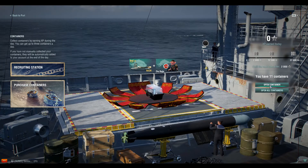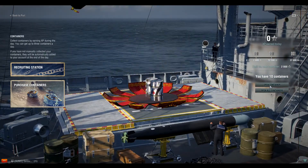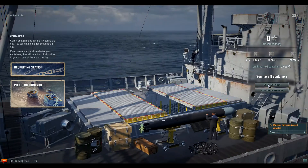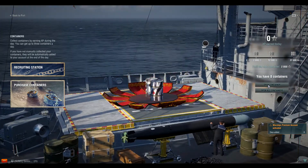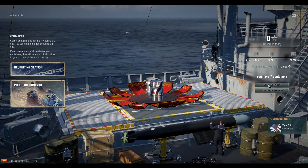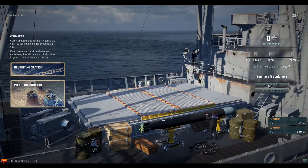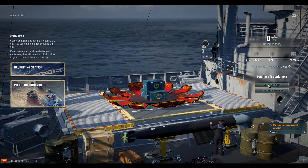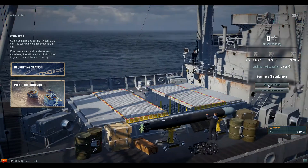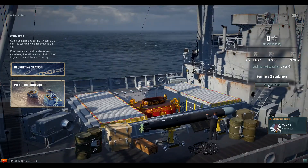I already had the Wukong so I'm kind of cheating, but I still have 11 containers left and at a 10% drop rate that means I could probably expect to get another ship. I forget what would happen if I already had all the ships — we'll see. If you're looking to buy coal, this is definitely the way to do it, because you'll also probably get a premium ship or two, maybe three. I'll admit I've been lucky — you'll get plenty of camo and coal.